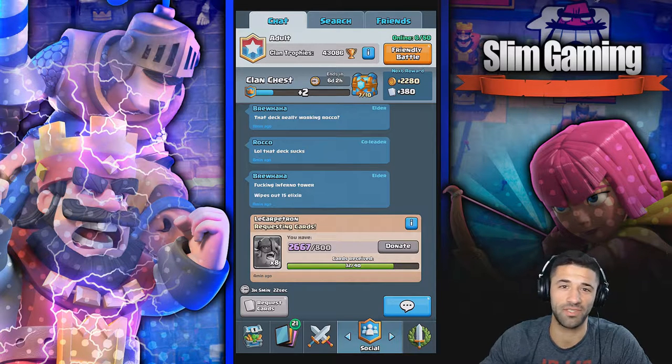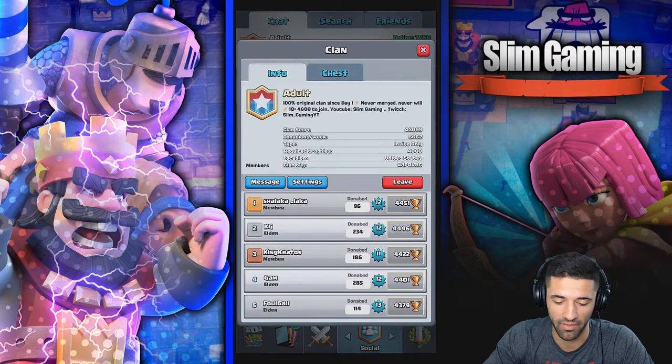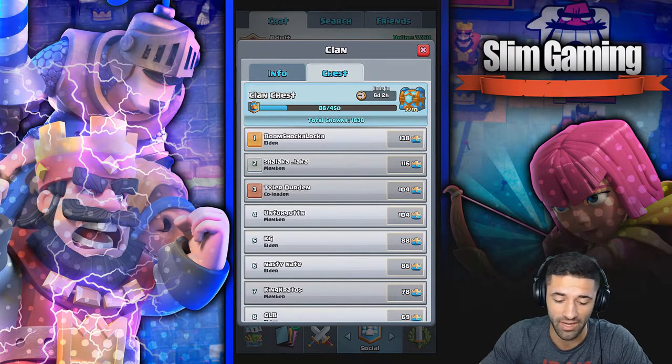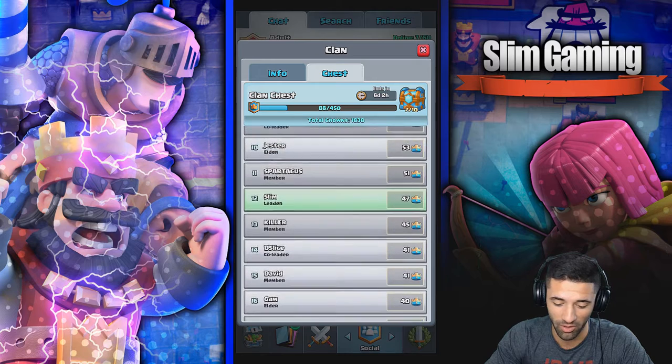What is up guys, I'm Slim and welcome back to Clash Royale. You can see my clan is working hard on that clash chest — we're already on level 7 out of 10 and the rewards are just getting bigger and bigger. At the top of the list, boom shakalaka already has 138 crowns, which is ridiculous. It just started last night and he's going ham.